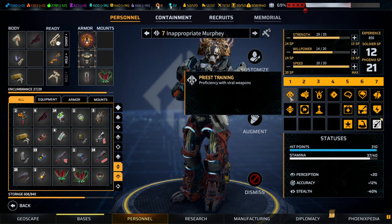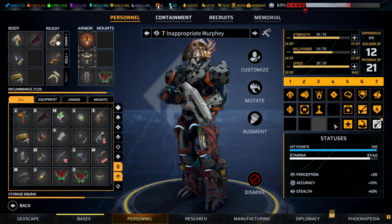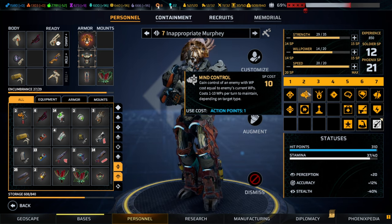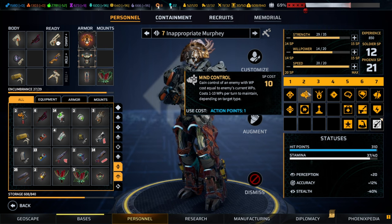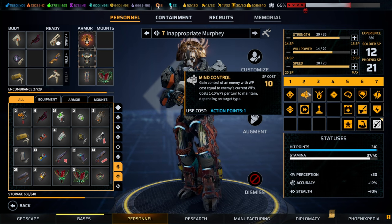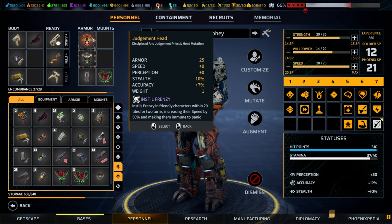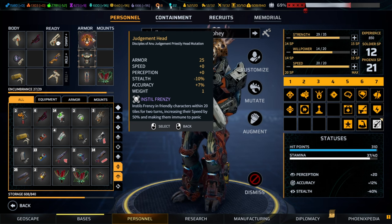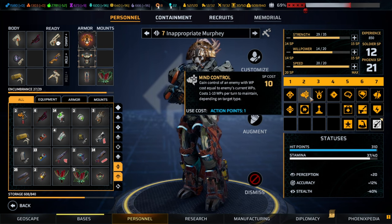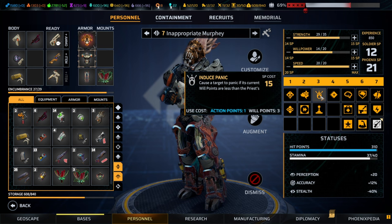Moving on to priests — one of the strongest support classes in the entire game. Priests are only proficient with viral weapons so it makes sense to give them a different weapon if they have special proficiencies. Their top-level skills: mind control is a one action point skill — as long as your willpower is higher than the enemy's you control them, costing a little willpower each turn. Combined with the right headpiece — in this case the judgment head — it increases willpower substantially, up to plus eight, and if you maximize willpower on top you can rush the game with 25 to 30 willpower.